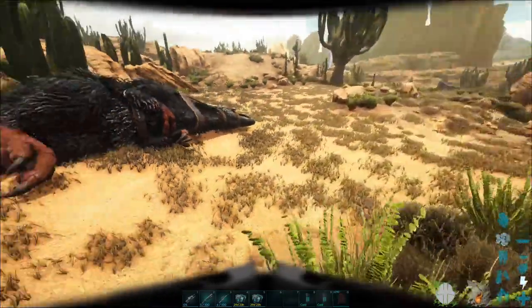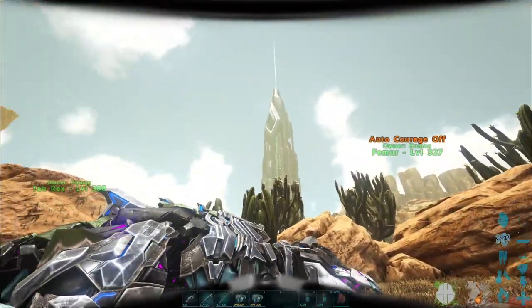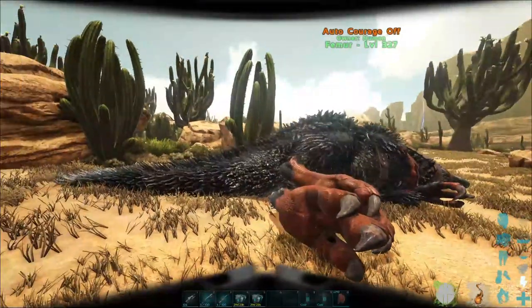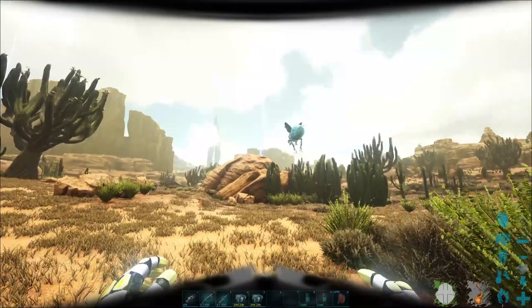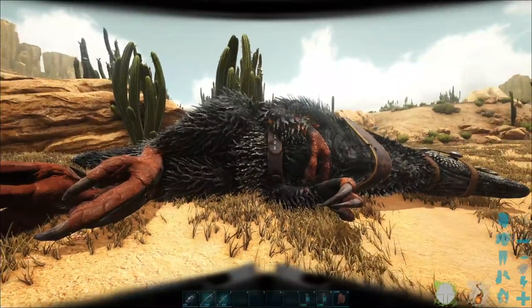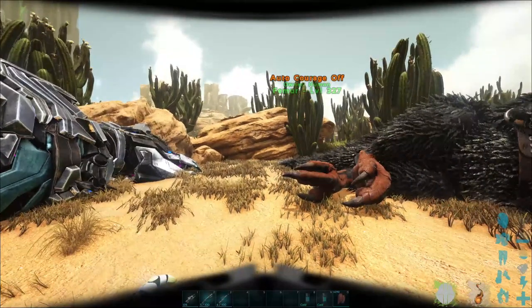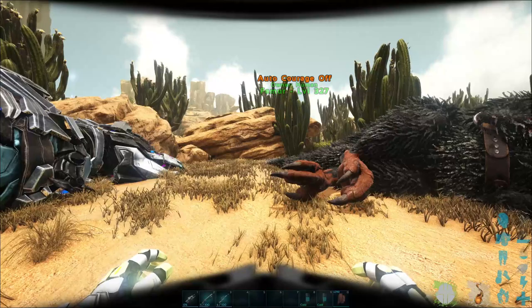Alrighty guys, welcome back to Ark. Today it's our first day on Scorched Earth. Tech and Femur have come through with me through the portal, which I got very lucky. They were back at the Tech Cave while I was prepping to get over here, so I just brought them with. They didn't die at the end of the Tech Cave like I thought they would — they got teleported back to the volcano, so I just grabbed them and brought them with.